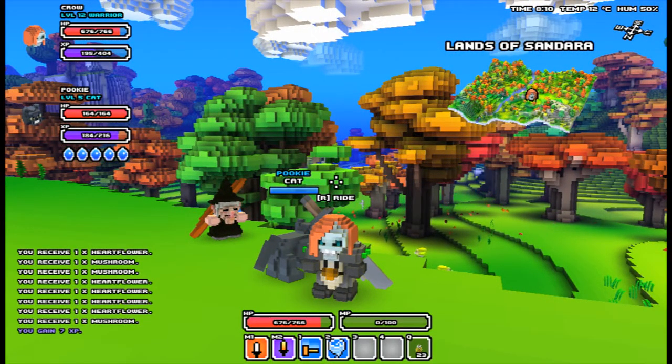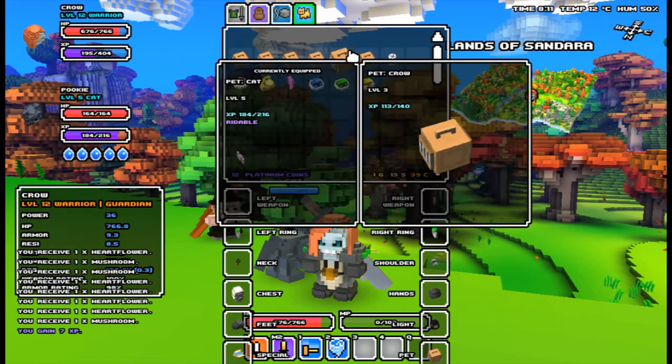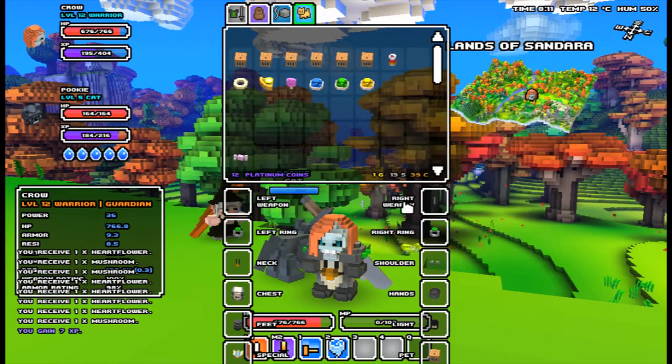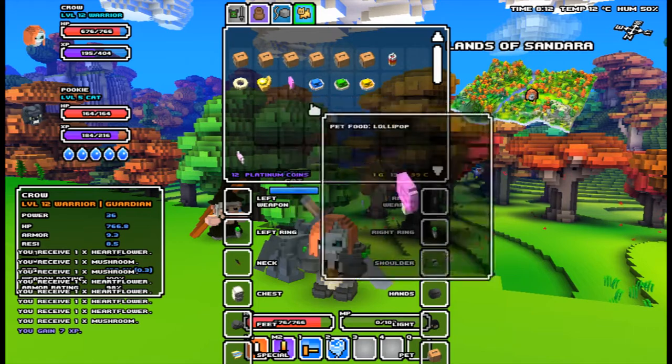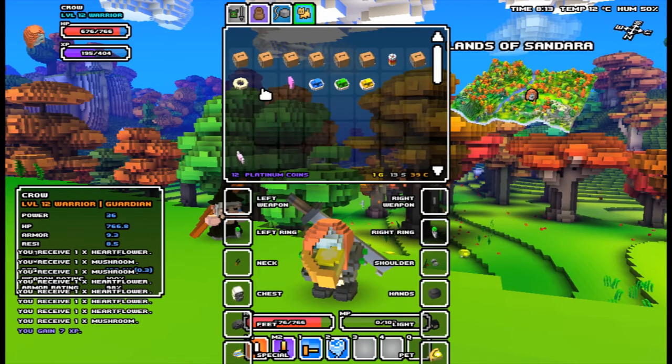First thing we're going to do is put our pet away. To open up your inventory you press I, and your pet tab is here on the right. I don't want my pet with me because behind me there's something I want to tame. I have the appropriate food for it — it's a lemon tart. If you right click on that it will put your current pet away and in your hands you'll see the lemon tart.